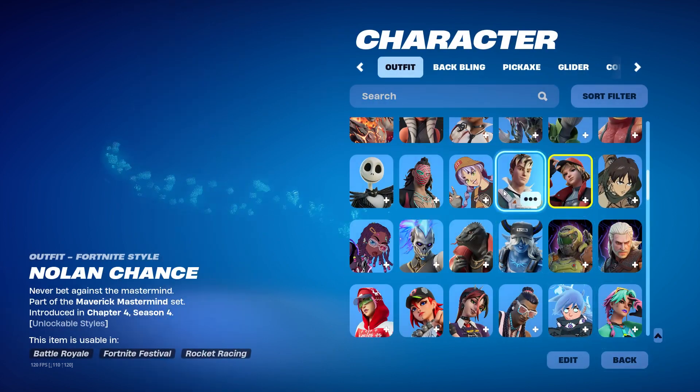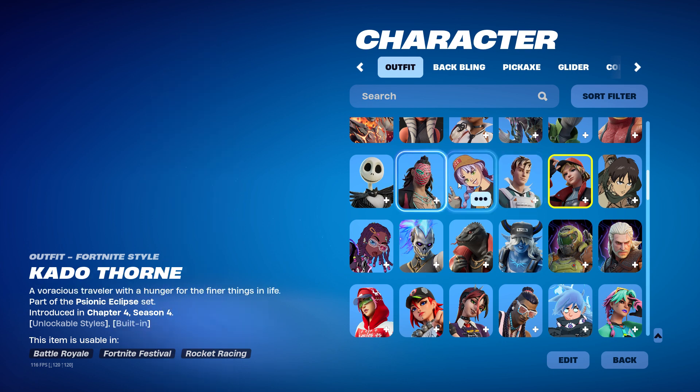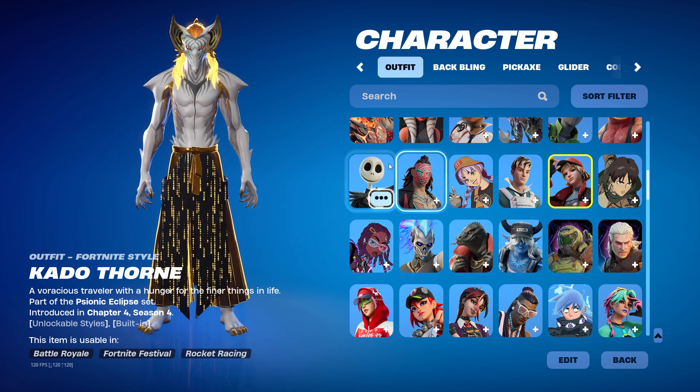Chapter 4 Season 4 — we're going into the season of G. Here's Nolan Chance — the Click icon skin, technically. And then we got May — she's mid, I don't like her. We got Kado Thorne — which is a big part of the storyline.